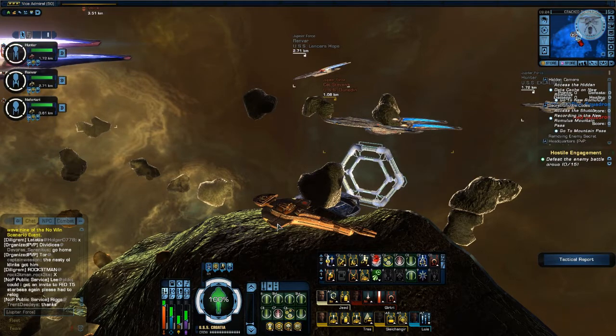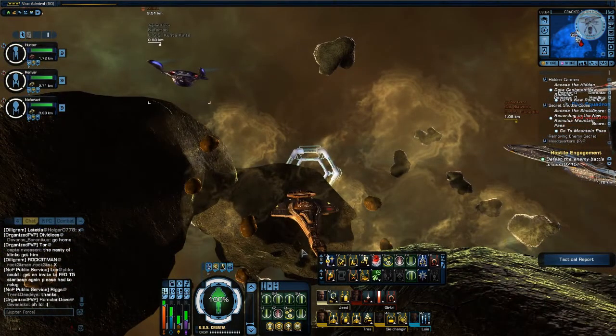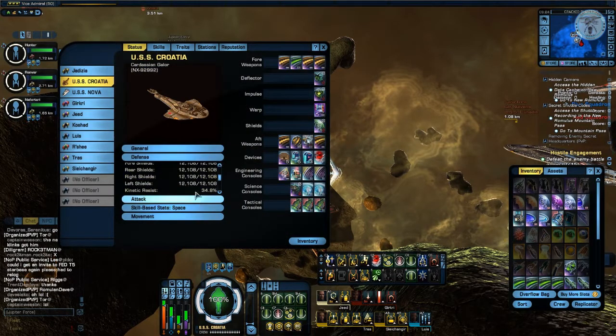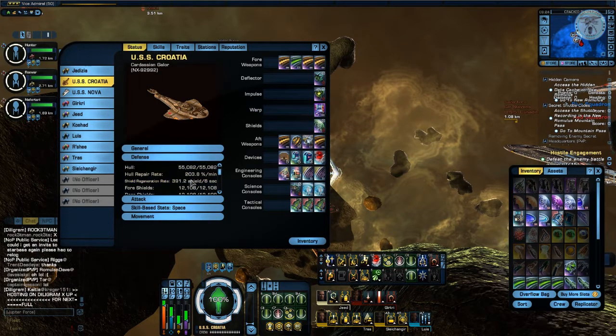The standard ship used by tanks is a cruiser, normally because of their high hull, high shield modifiers, and high base shields. While they do sacrifice turn rate, it's very difficult to kill a cruiser that's well built.